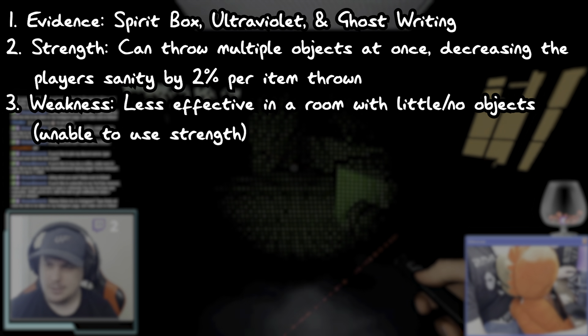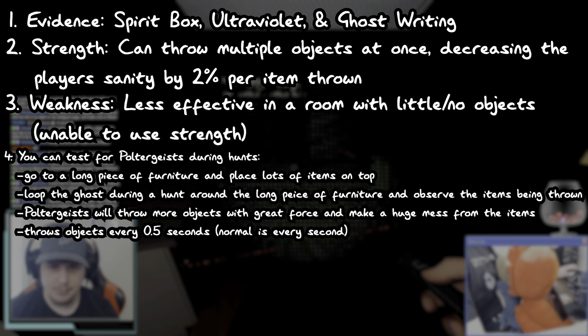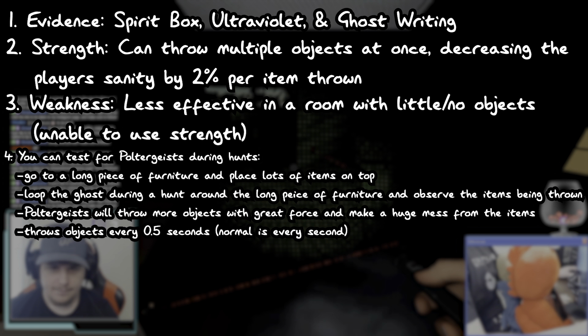This is because it's incapable of using its strength. Number 4, you can test for a Poltergeist during a hunt. This is useful if you can't test a Poltergeist via its strength, or if you're doing a no evidence run.